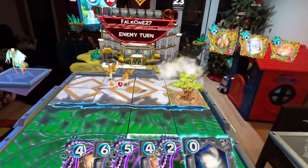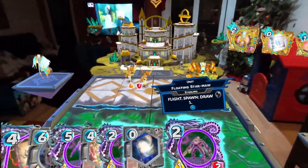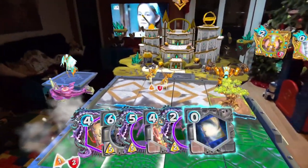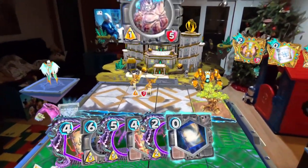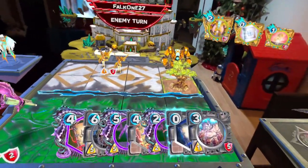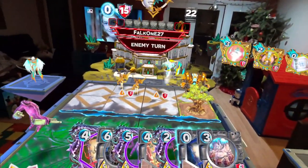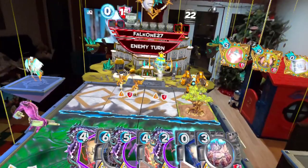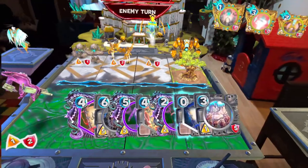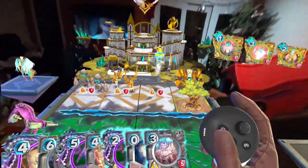He plays this push guy, I respond with the starfish. The way his deck works is he'll try to get me into the danger zone and then use spells to finish me off — using shift and the golems that fly to chip away at my health.